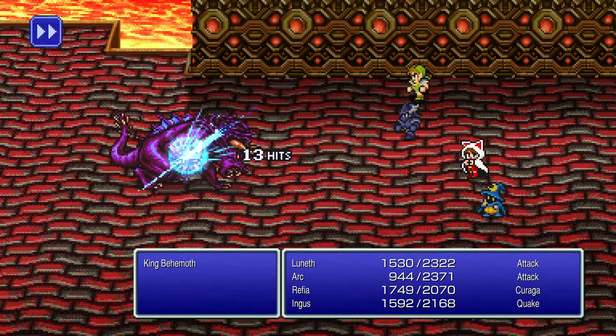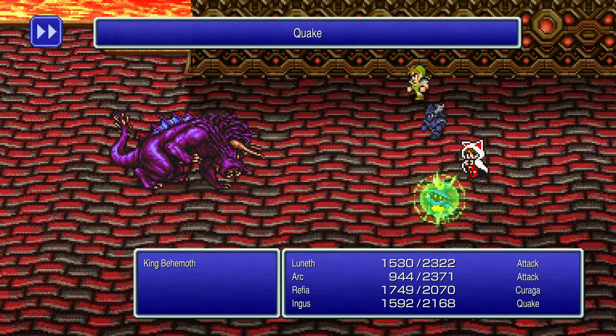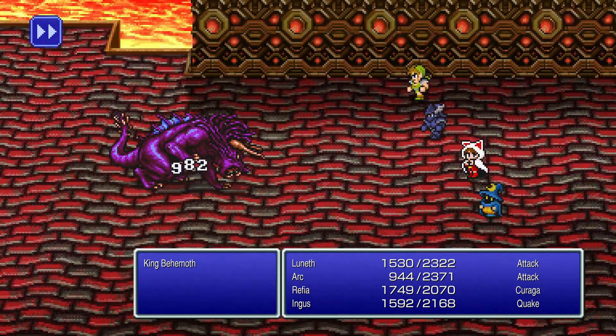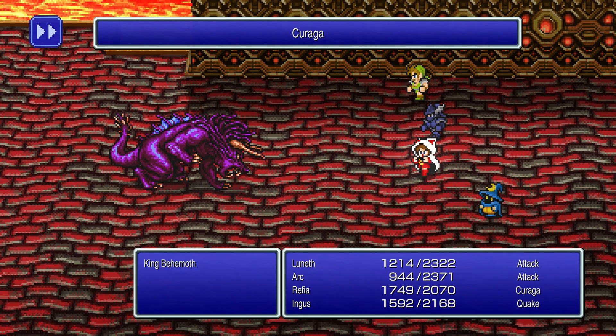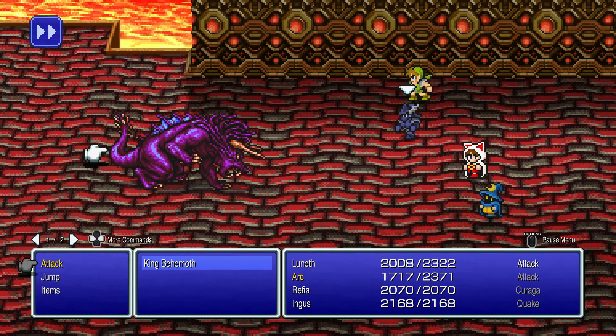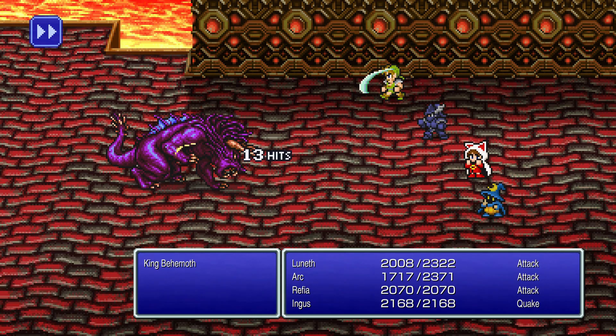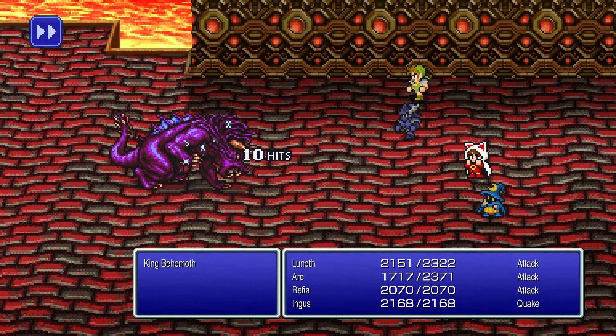Just keep up the strategy of using your best attacks and keeping your health high — this monster should go down without too much of an issue. The King Behemoth has 17,000 HP, which puts him in the same ballpark as Odin or Leviathan. He's much like a boss in terms of how long it will take to defeat him, so throw whatever you can at him and hopefully you'll have him dead pretty quickly.